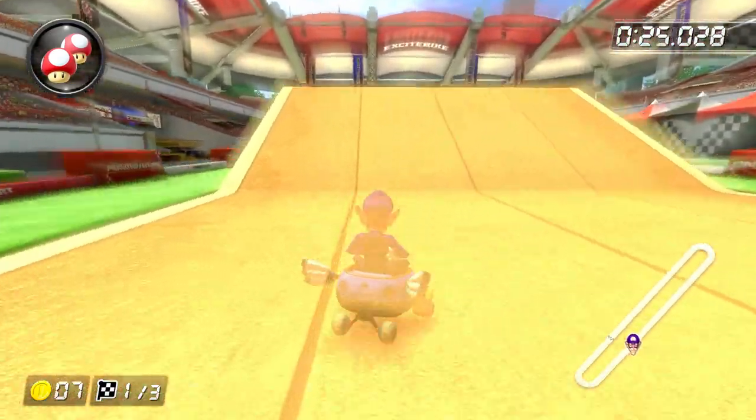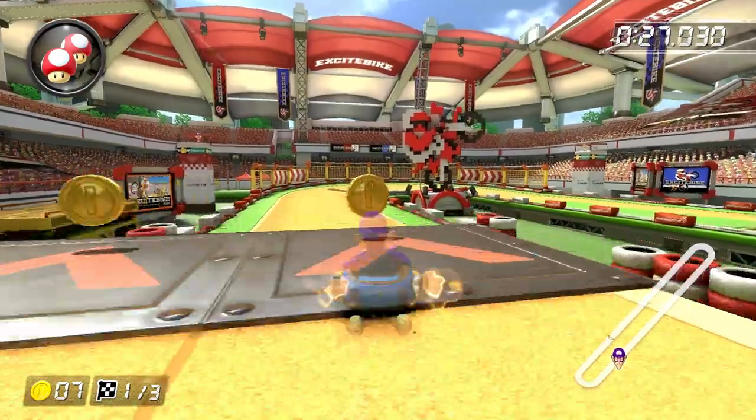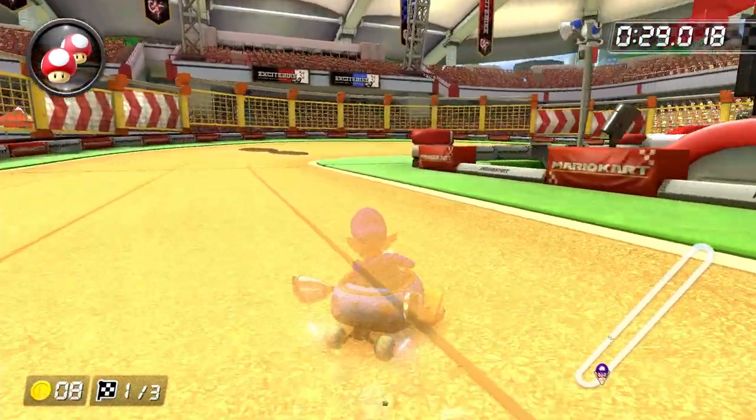Just a mini-turbo trick off the hill and then a trick off the ramp. Do one final drift around the last hairpin turn and you have learned how to successfully navigate all 5 blocks in Excitebike Arena on 150cc.